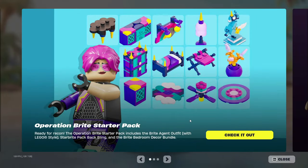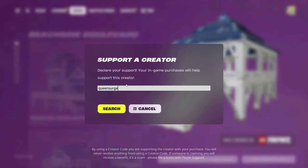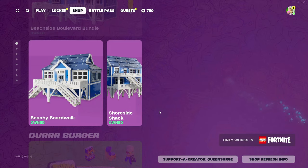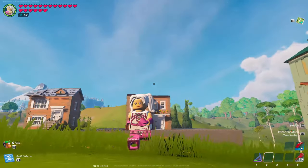If you guys are going to be buying anything from the Fortnite item shop and you don't have a creator that you're supporting, consider using my code QUEENSURGE. It doesn't cost you anything extra, but it does give me a little bit of a kickback for any purchases that you make on Fortnite. Now, let's get into the tutorial.